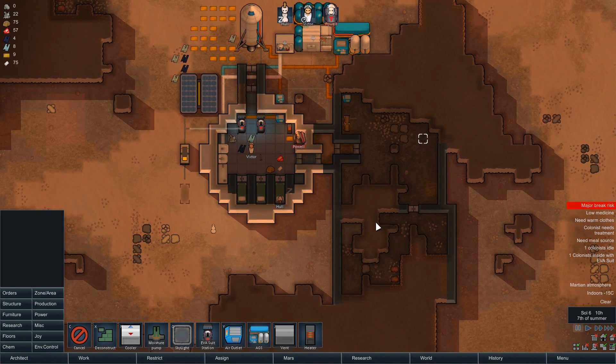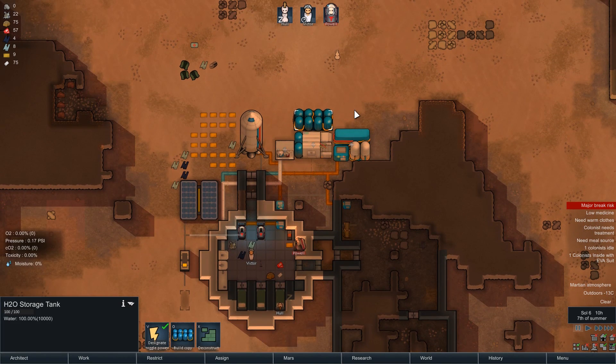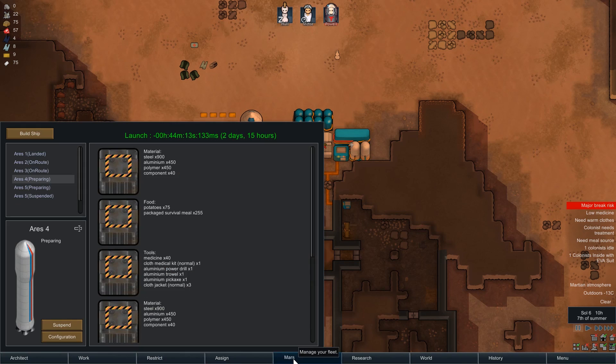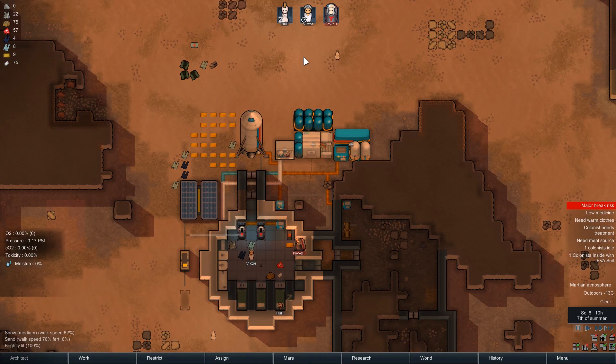That's it for this video — fairly productive. It's going to take a long while to get this base properly set up, and that's before we even delve into water and O2 production. We've got 220 mils of water to last us. Two ships on route: one arriving in six hours and another in seven — that's on fast mode. Thanks a lot for watching, hope you're enjoying this new season. I'm Shirley Rocks, this is RimWorld Mars — see you next time!